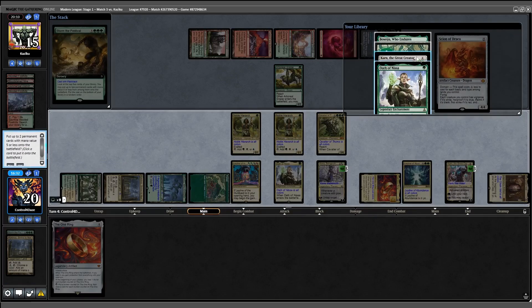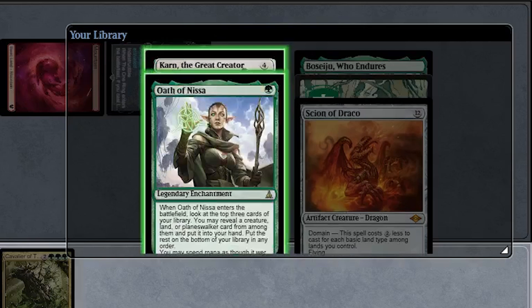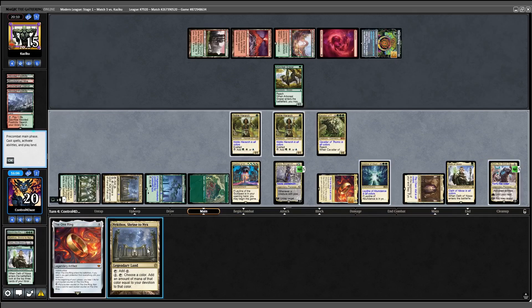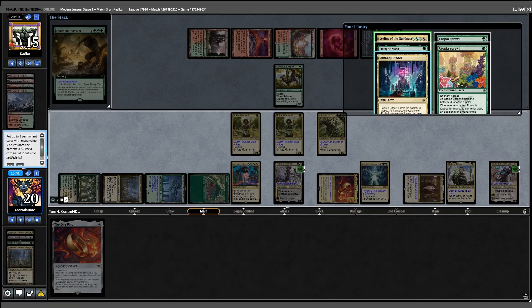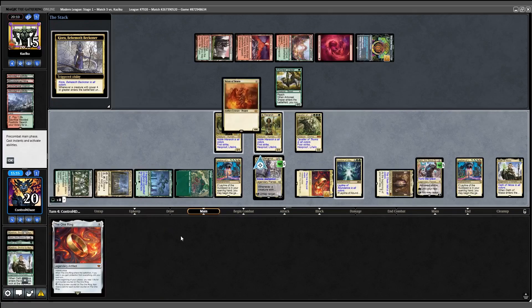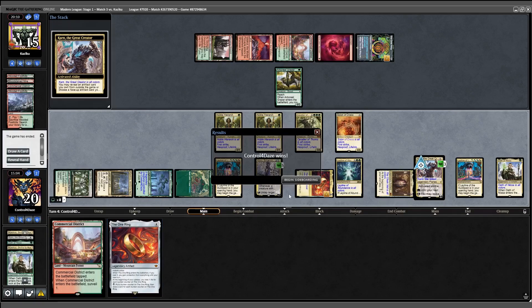Storm the Festival is flashed back for a third time this turn, netting another Oath of Nyssa and another Karn. Oath finds another Nykthos, and crazy enough, I haven't made my land drop for the turn yet — so I play it out and ramp up to 22 mana. At this point it's hilarious my opponent hasn't scooped yet. I add Xenagos to the mix, and apparently that's the tipping point. They pack it up and we're up a game.